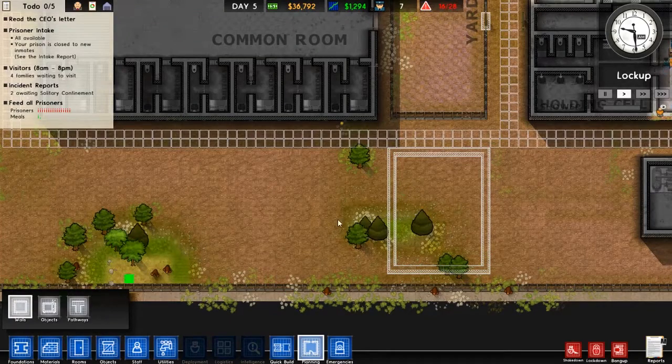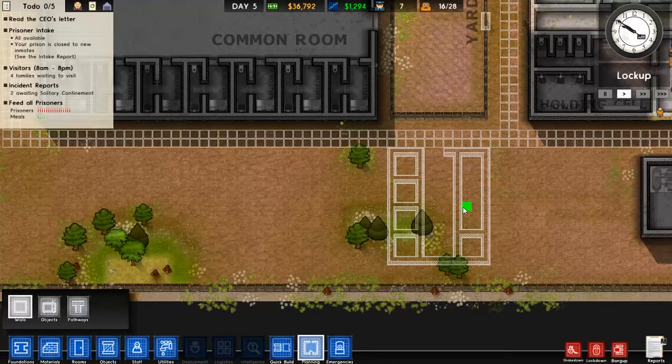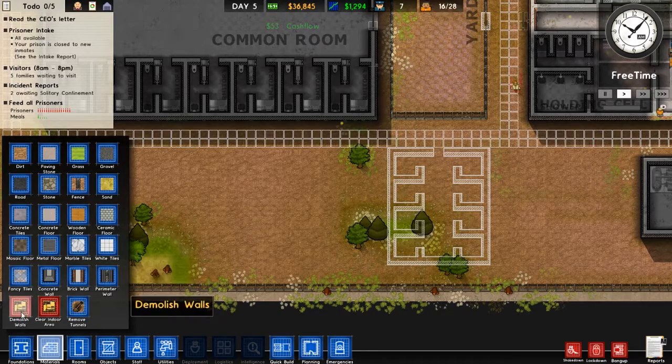This will open up here — solitary doesn't really have to have a specific size, but we're going to make it a four by four. Two by two — wait, four by four, silly goose. I'll put a small jail cell there, door, door, door, door, door, door — okay let's go ahead and build that.